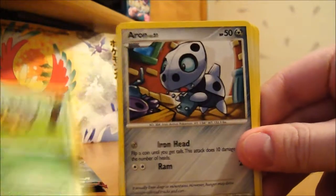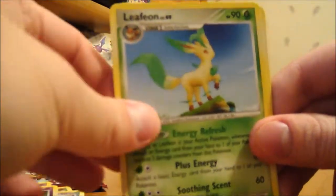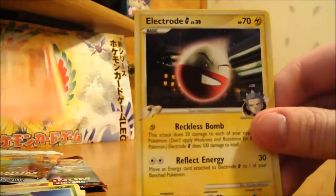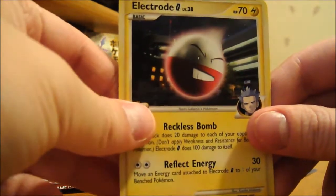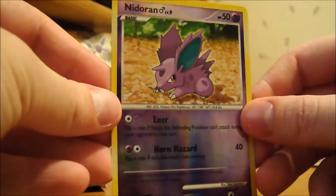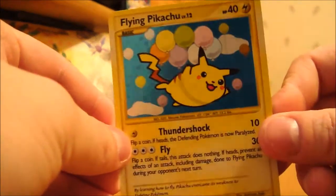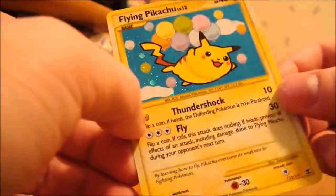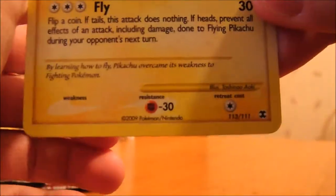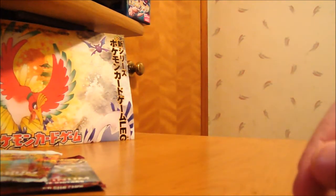All right, we got a Chatot, Arron, Girafarig, Corphish, Misdrevus, and Leafeon — nice. Rapidash and Electavire. Not too bad. My reverse is a Noctowl, and — wow — a Flying Pikachu! Holy crap, I did not expect anything out of these packs at all. I do not have that. And this is a reprint, which is an ultra rare or secret rare or whatever. Hell yeah, awesome — definitely worth it there.